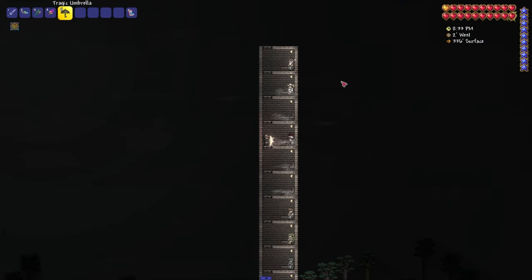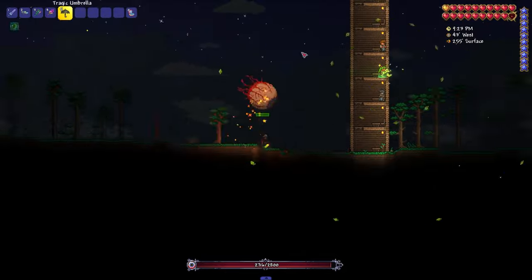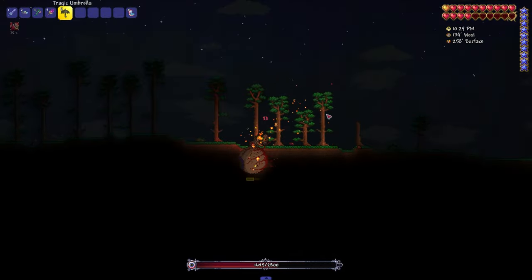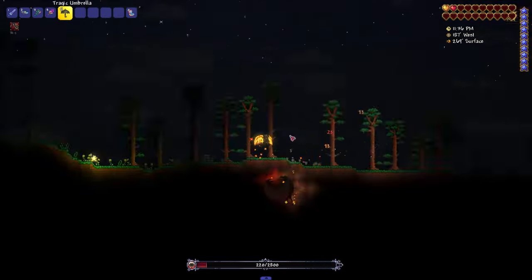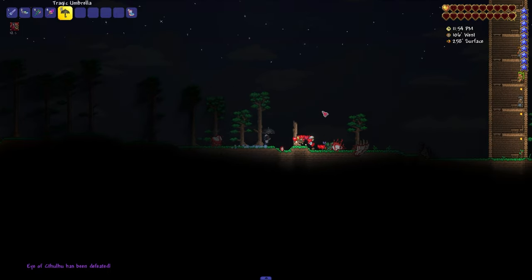We buy the Tragic Umbrella from him, and this is what it looks like while we're holding it. Let's try to fight with the Eye of Cthulhu. We did it — I thought I was going to die. I was literally hanging on by a thread. Thank you for watching, and goodbye.